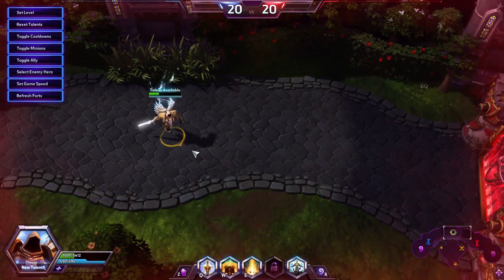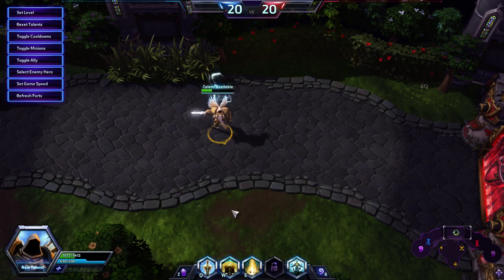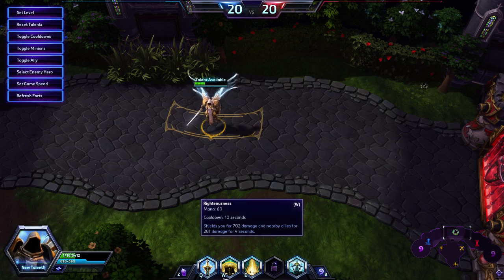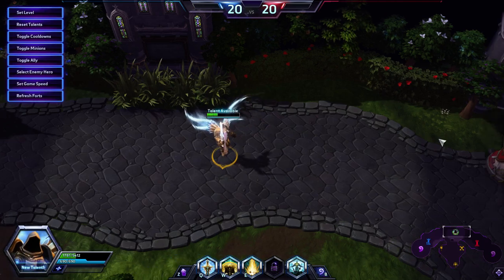It actually costs quite a bit of mana — 60 mana, compared to 50 and 45 for the rest of his abilities, making it his most expensive ability. That might be counterintuitive if you're playing a Nubrak, where the shield is very cheap. Righteousness is actually very expensive mana-wise, so if you're using all of Tyrael's abilities, especially Righteousness, you're going to be running out of mana very quickly. Make sure you're only using your abilities as you need them.